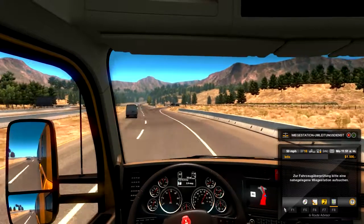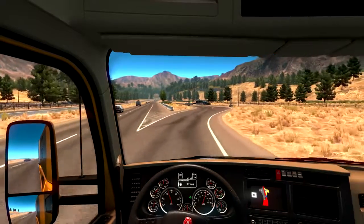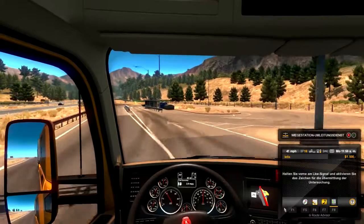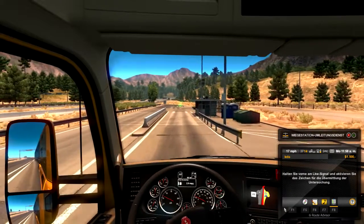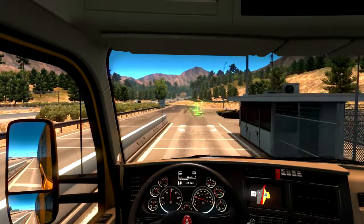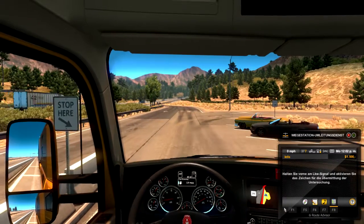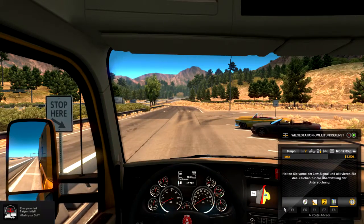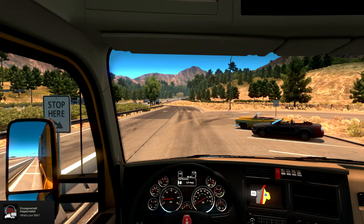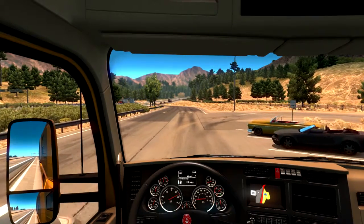Zur Fahrzeugüberprüfung bitte eine nahegelegene Wiegestation aufsuchen — also die hier. Halten Sie vorne am Waage-Symbol. Okay. Vielen Dank für Ihre Kooperation. Ja, bitte. Und jetzt erst mal wieder hier wegkommen.